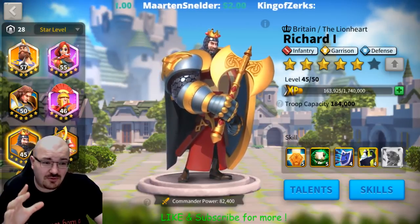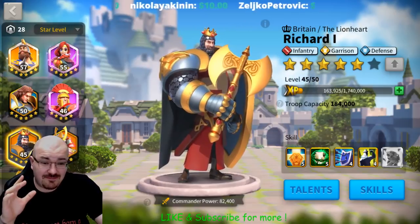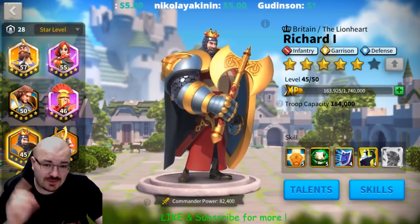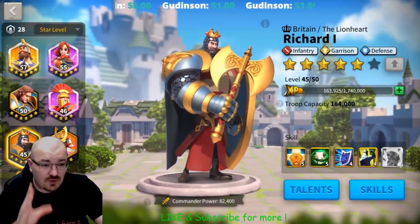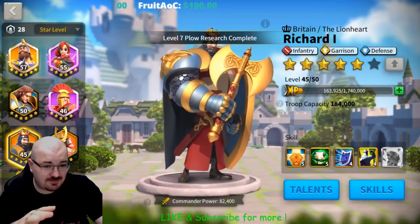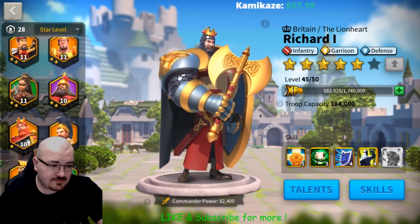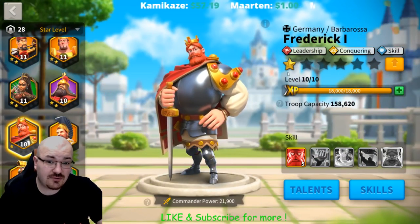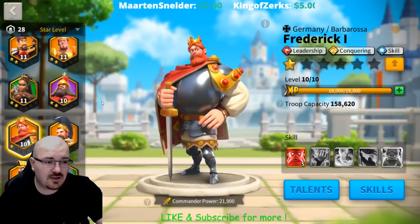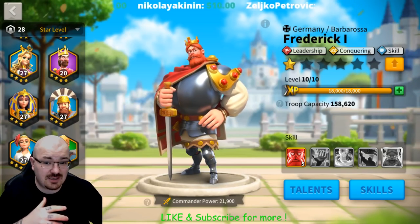Before we get going, a couple of things that apply to all legendary commanders — many of you following this channel have probably heard them, but new viewers may want to hear it again. It's very important that with legendary commanders, you keep them at one star until you max out the first skill. That is going to cost you 50 sculptures, either specific or universal ones. For example, with Frederick — you keep him at one star until the first skill is maxed, then you proceed and unlock the other stars.